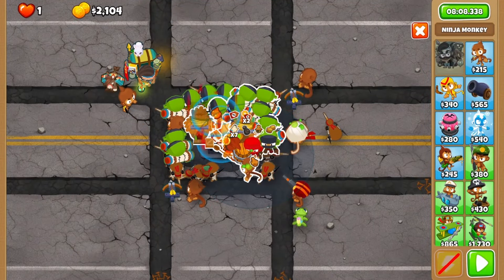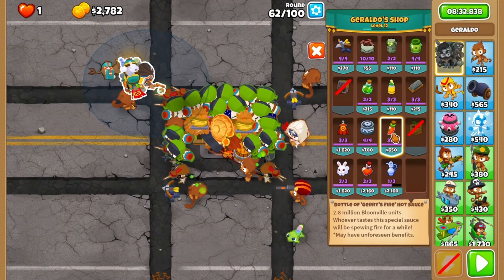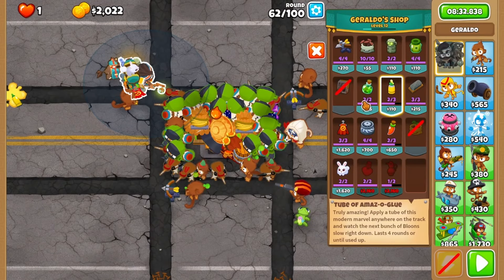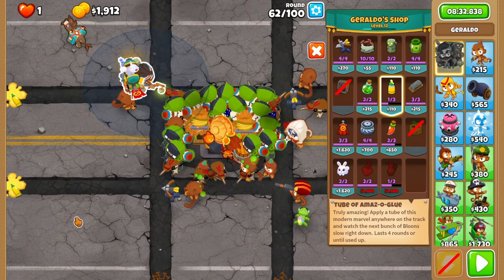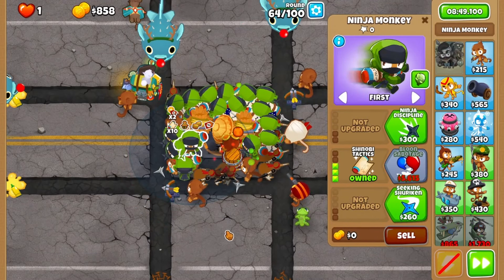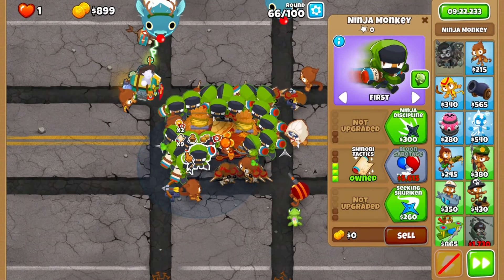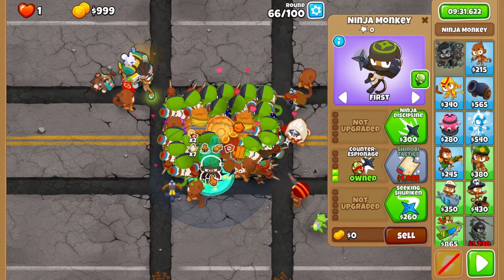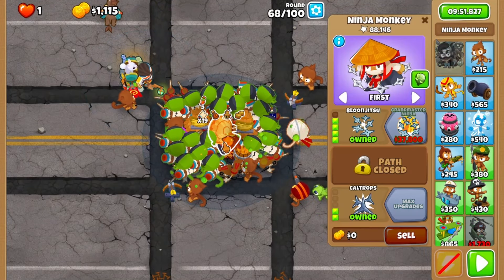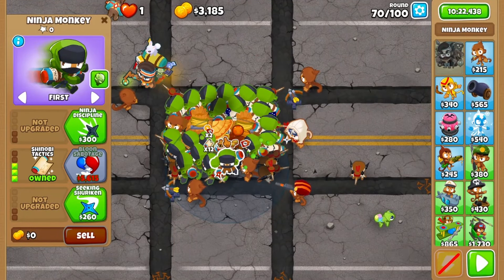Only a few more to go now. Number 14 after round 60, then skip ahead to round 63. We'll grab another jury fire and place a glue for each left lane. After you beat round 64, grab number 15 and 16. Then after round 65, number 17 and 18. Number 19 will be affordable during round 67. Finally, make sure you have enough money for a jury fire on round 69 for the fortified leads, before affording number 20 after you beat round 70.